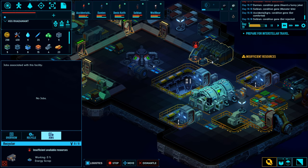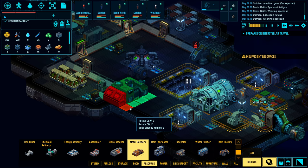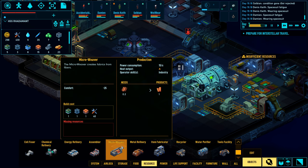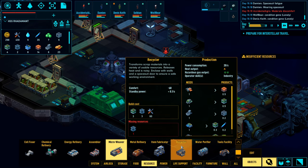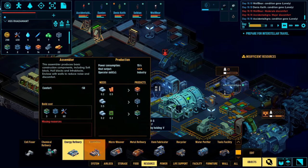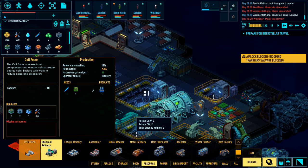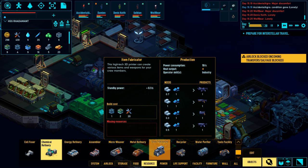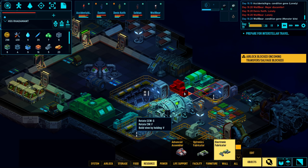I have a recycler. I think what I'm going to get is the metal refinery - that will be the first thing I add. A micro-weaver would be great too. I'm just sort of curious what I have space for. Things like an item fabricator are not really needed early on. I don't have space for electronics yet.